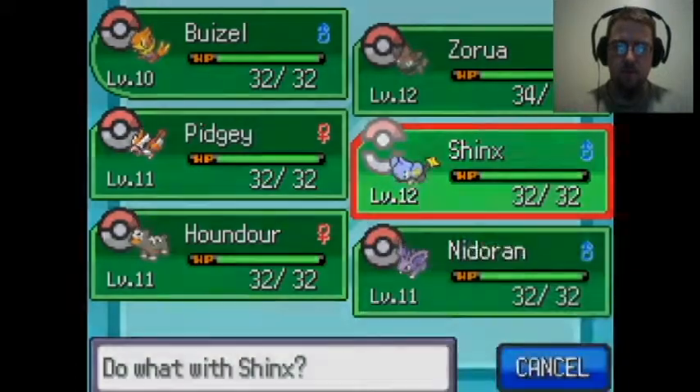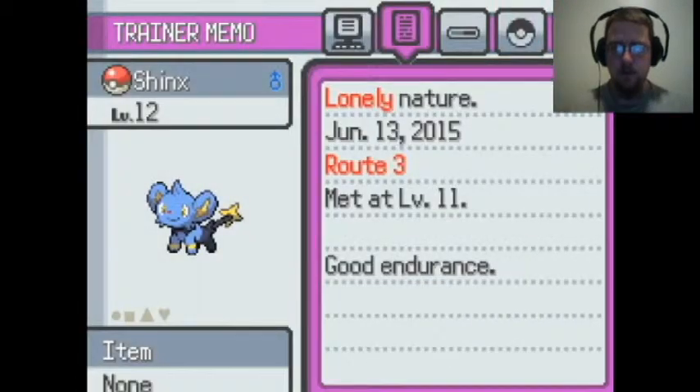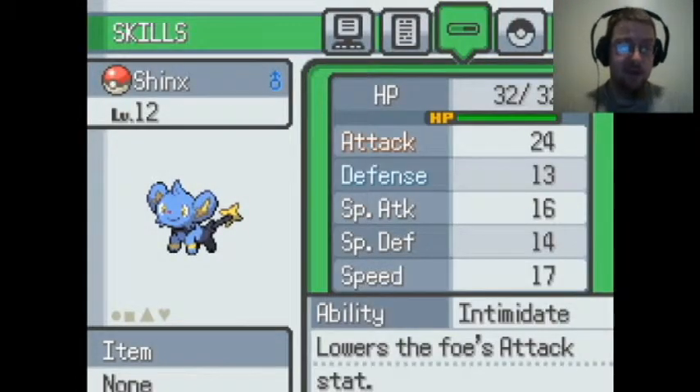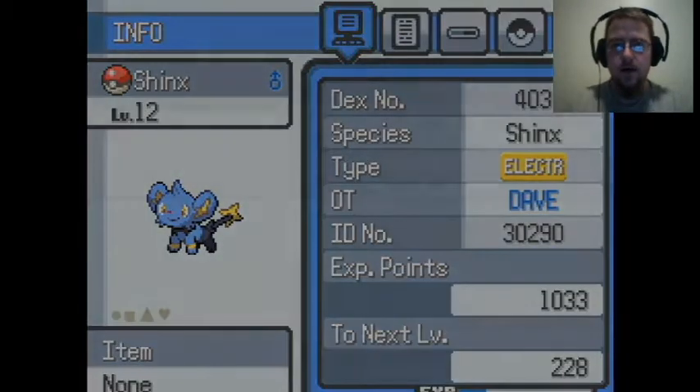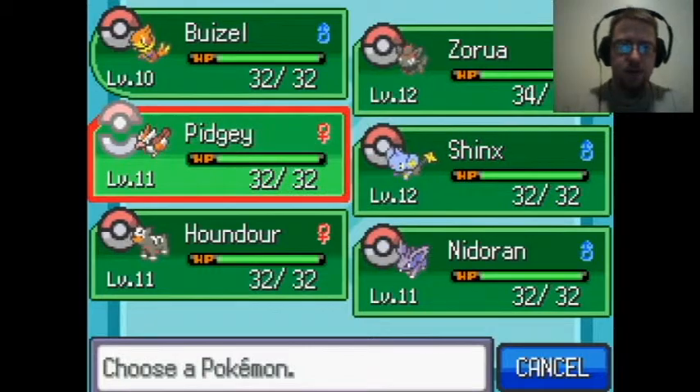Shinx was a little bit higher level. I haven't done anything with the trainers yet, so we're going to see what kind of moves it has. I'm mainly worried it doesn't know a good electric move, but neither did Plusle — I mean, it had Thunder Wave, so I could probably use either, but we're going to go with Shinx.